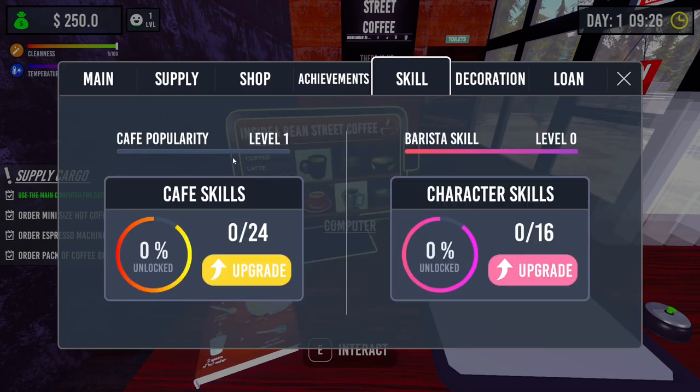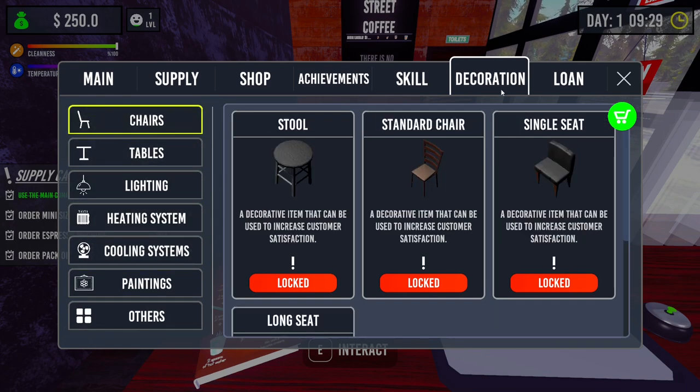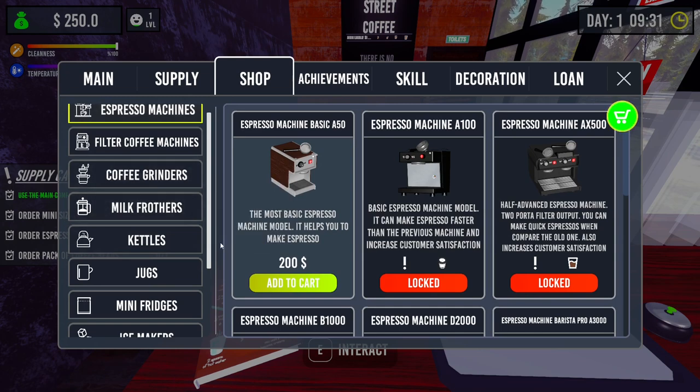Skills - we're only level one of course. We can decorate the place as well - all locked at the moment. We can get a loan if required. Okay, so we've got 250 dollars. We have to order the espresso machine - no choice - so let's add that to the cart.